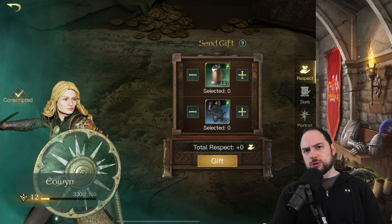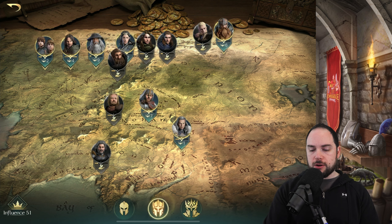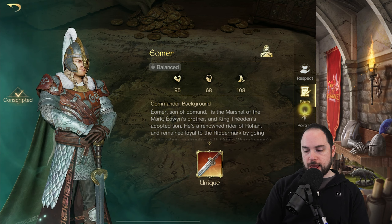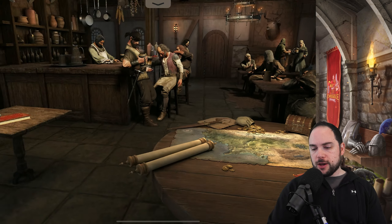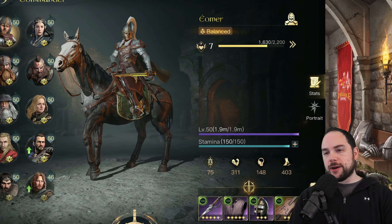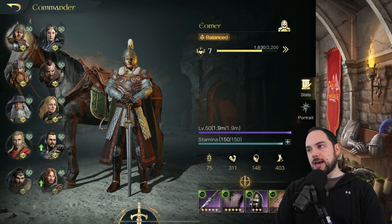A commander that's a little more difficult to use — I have him number six on the list, but maybe he deserves higher — is Eomer. He scales so well with good gear against Gandalfs. Every time I saw a Gandalf, I sent my Eomer to go punish it. Eomer does so much damage with the raw damage build — I have a video dedicated to that build. With the right gear, Eomer just shreds a Gandalf. He has amazing damage, but the downside is it does take a more decent investment to get him where he needs to be.